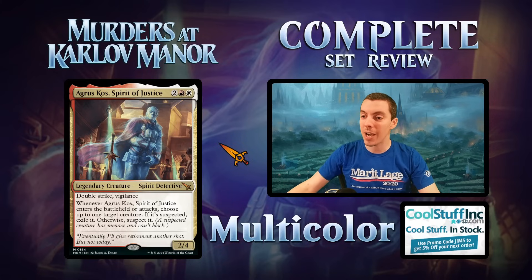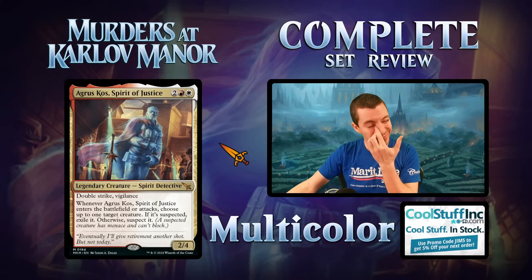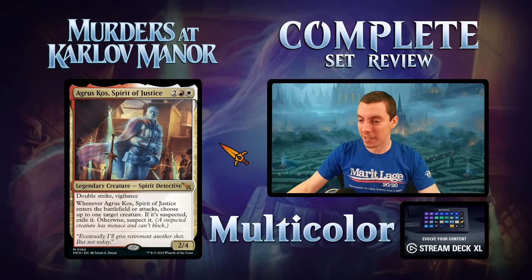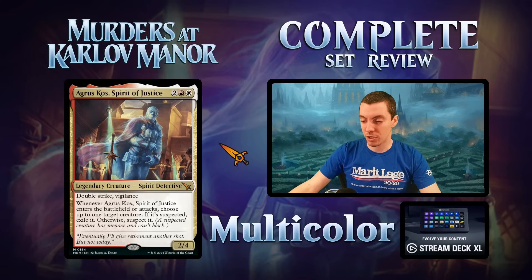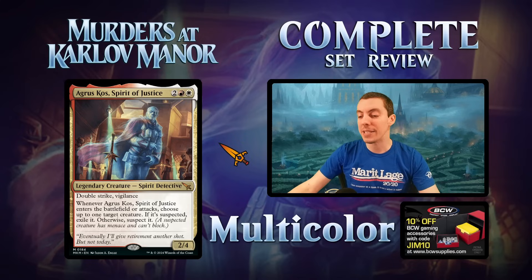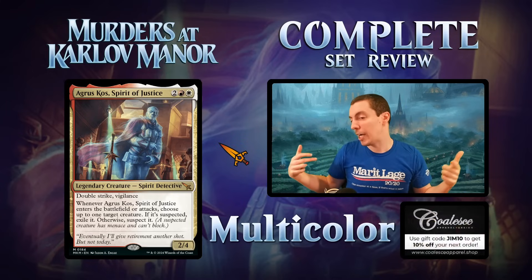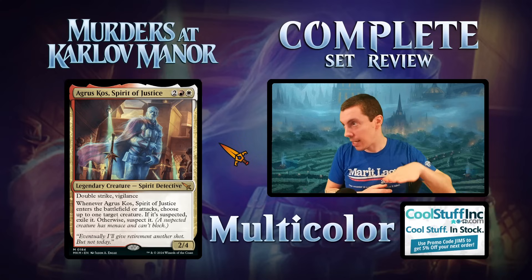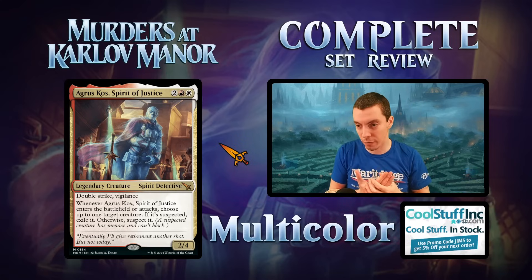First card: Agrus Kos, Spirit of Justice. This guy got killed but still has to go to work. For two and four, it's a 2/4 double strike vigilance — pretty good body, basically a 4/4 with vigilance. Attacks well, blocks well. Whenever it ETBs or attacks, choose up to one target creature: if it's suspected, exile it; otherwise, suspect it. That's huge.